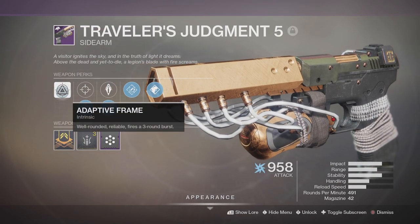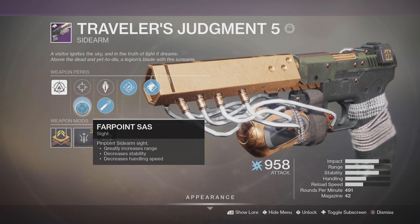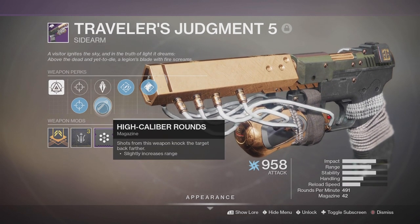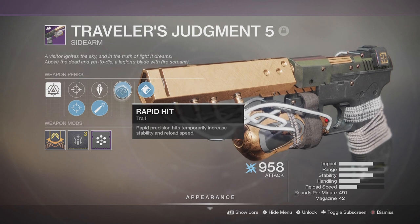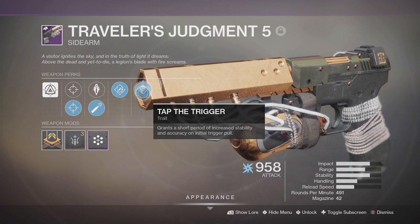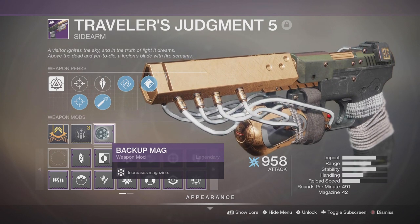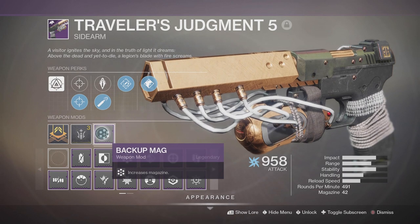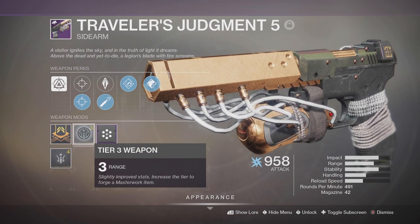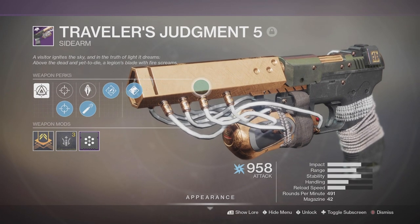This is my PVP roll — obviously adapter frame, roll rounded, reliable, fires three round burst. Short Spec and then Far Point; went with Far Point for more range. It is a sidearm, so having more range is always going to be better. Next, armor piercing, High Cal — went with High Cal for that extra flinch factor. Rapid Hit is the first trait: rapid precision hits temporarily increase stability and reload speed. And then it comes with Tap the Trigger, which grants a short period of increased stability and accuracy on the initial trigger pull. Went with a backup mag on it for PVP just so I don't have to reload as often. If I'm going into an engagement with two enemies, I won't have to reload. And it does come with a range masterwork, so this is probably one of the better stable rolls for a god roll on this sidearm.